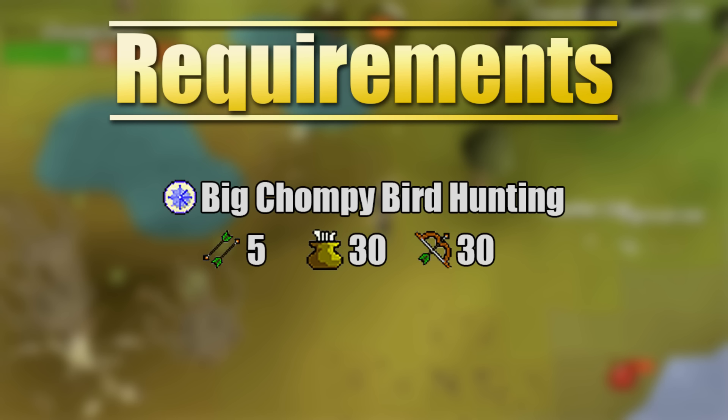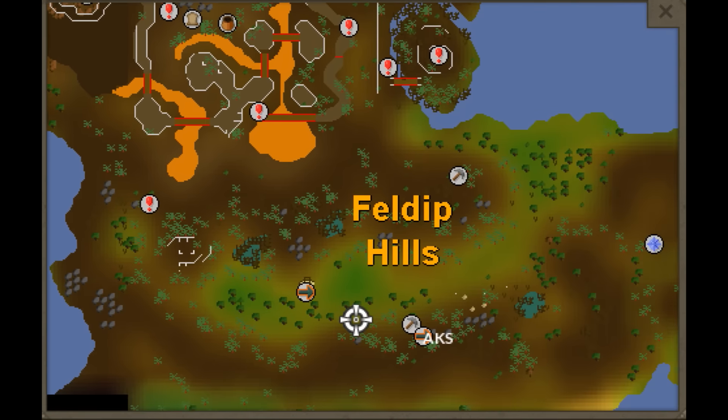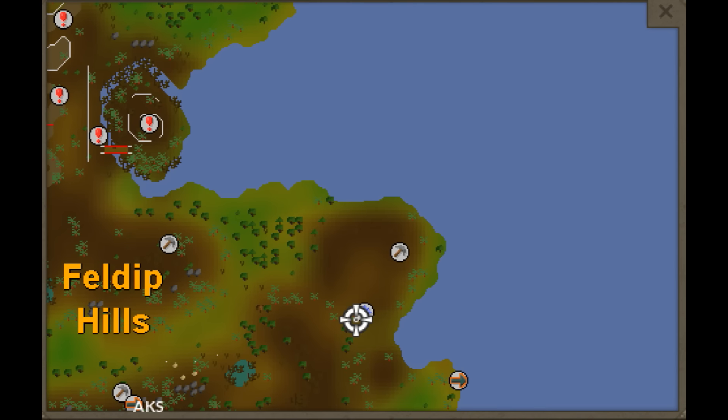In order to get the chompies efficiently and make money pretty fast, you're going to grab yourselves as many ogre bellows as you can. Just head towards Rancis' cave in the eastern part of the Feldip Hills, and the easiest way to do that is to use the fairy rings with the code AKS.